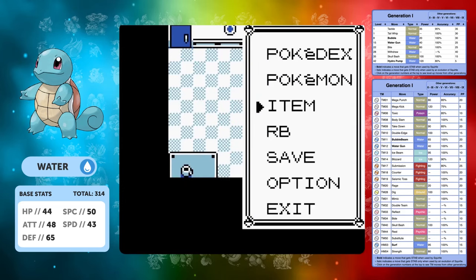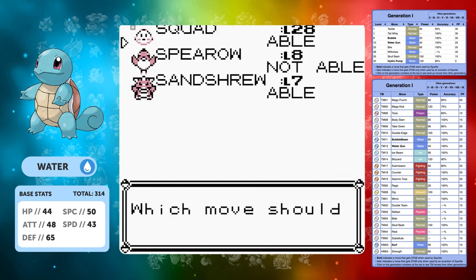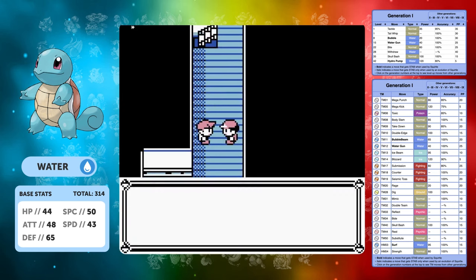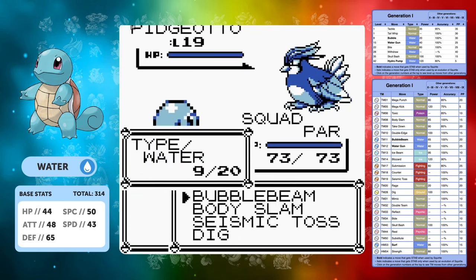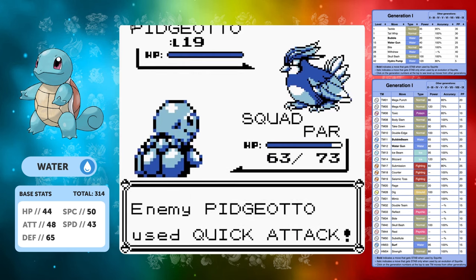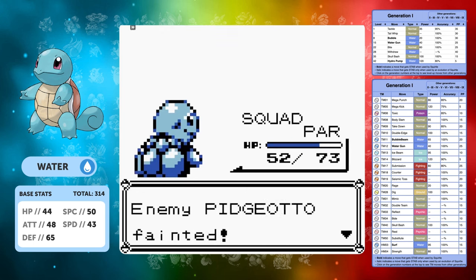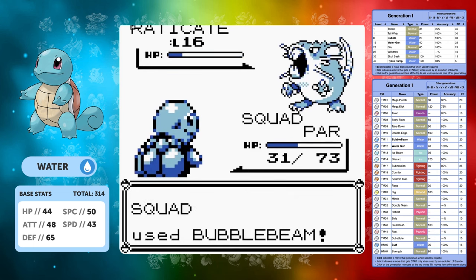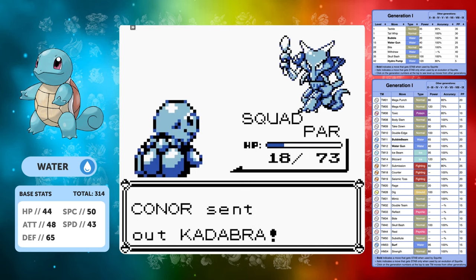We can pick up Body Slam here and you might be wondering - well our Attack is not very good, so why are you getting a load of physical moves? Body Slam is one of my favourite Gen 1 moves - that 85 base power, 100% accuracy and the chance to paralyze. It's definitely a great move to have. But we really should try and focus a bit more into our Special moves just because our Special is a little bit better.